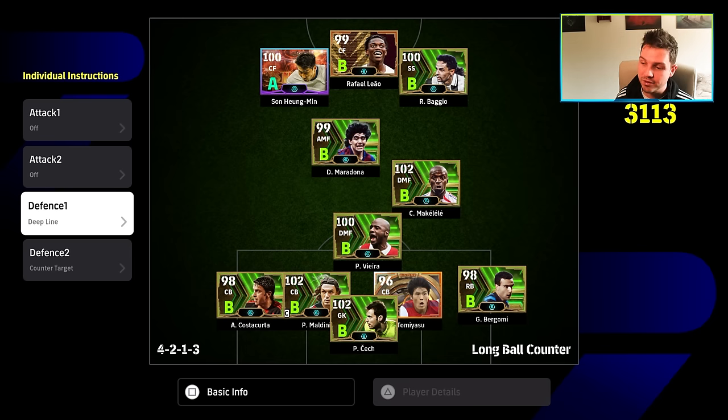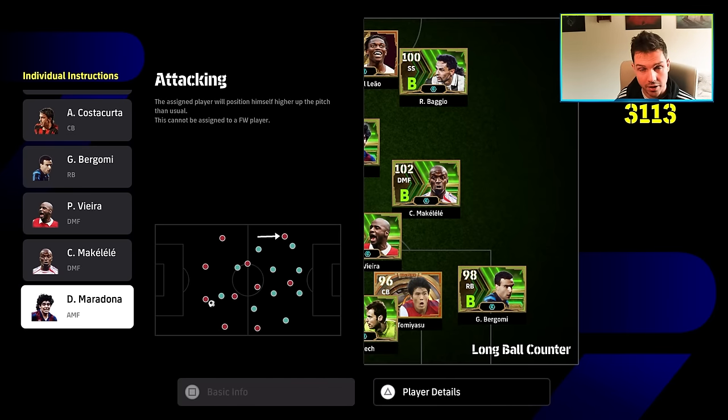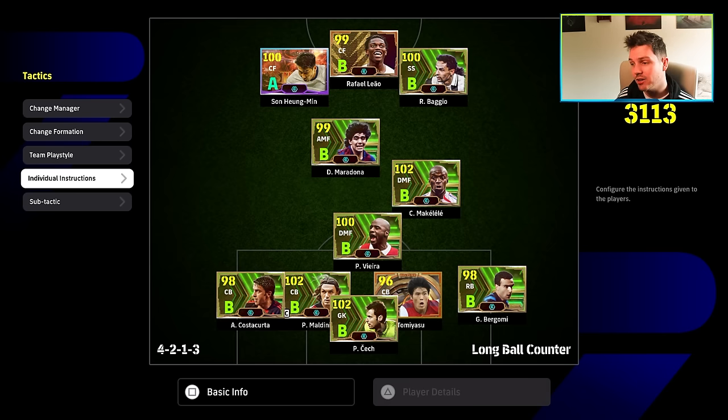Up until division one you can get by with using a deep line on your solo DMF. The only issue is — and I will do a video on this — there is a difference when players occupy the same vicinity. If Maldini is in the space Vieira is occupying, the AI can sometimes leave a gap there — artificial space the AI doesn't close down — and you can get picked apart by a good opponent. You can also put attacking on a player like Maradona to keep him up the pitch.